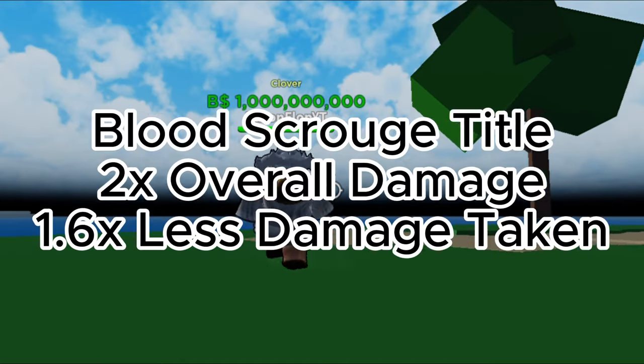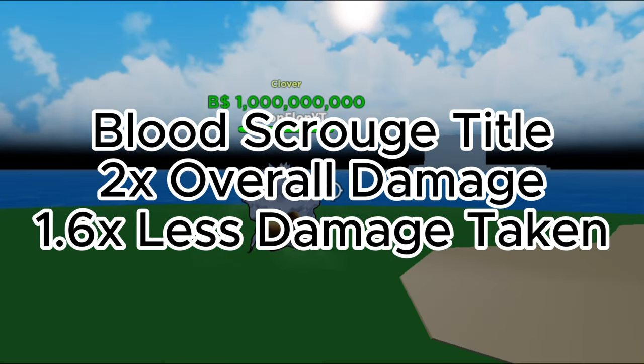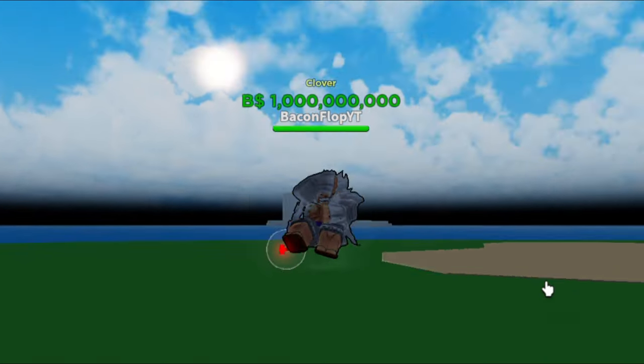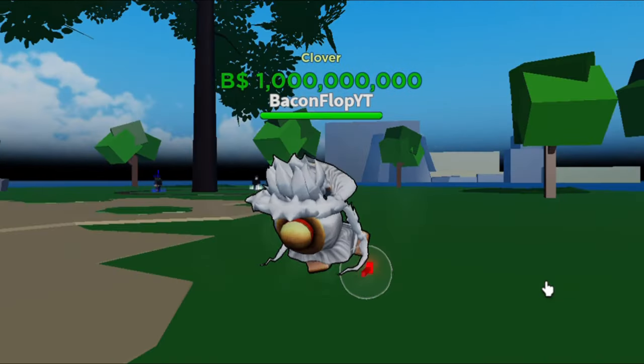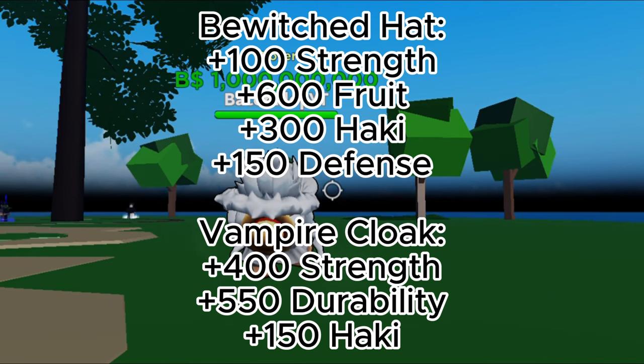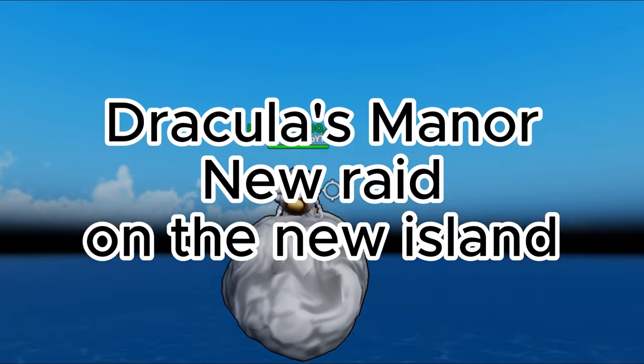There is a new title called the Blood Scourge — the buffs are on screen right now — and it will be required later in this video to get the vampire fruit. This update also includes new accessories like the Bewitched Hat and the Vampire Cloak, and their buffs are also on screen right now.